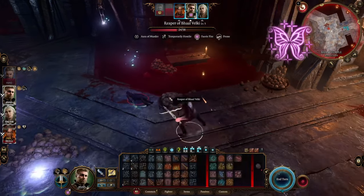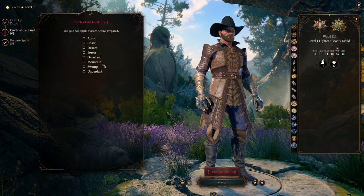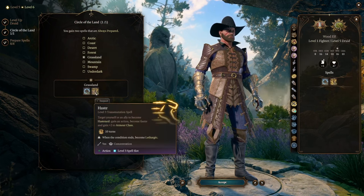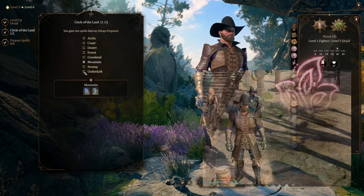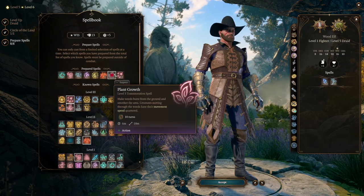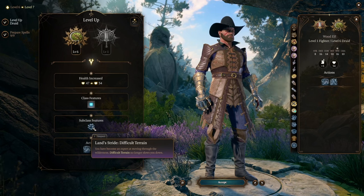Our next level opens up third-level Druid spells like Plant Growth, and our next Circle of Land choice. I highly suggest picking the Mountain Path — it comes with Lightning Bolt and Fly, both spells you won't otherwise learn and are incredibly helpful. Lightning Bolt is basically Fireball but in a line, and since we're going to be using Plant Growth and Entangle, we don't want to use Fire. Plant Growth totally destroys their movement — it quarters it, making it incredibly difficult for them to move. But in one more level we can walk through it completely free. That brings us to sixth level in Druid, unlocking Landstride. We are now completely immune to any difficult terrain we create or otherwise. Spike Growth doesn't hurt us, Plant Growth won't slow us down, and Entangle won't even touch us.